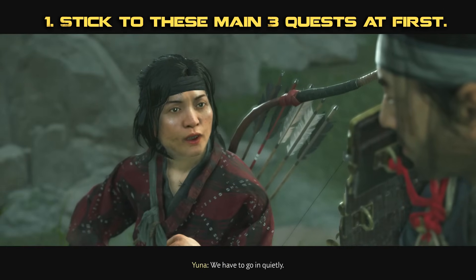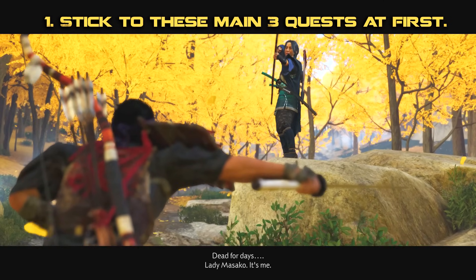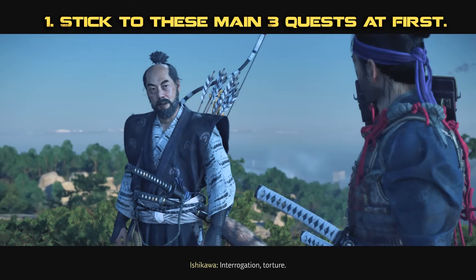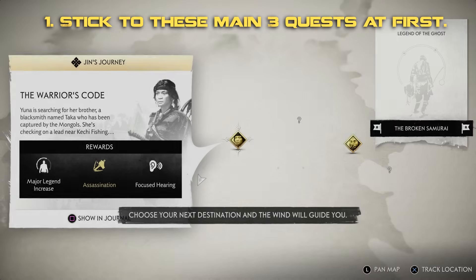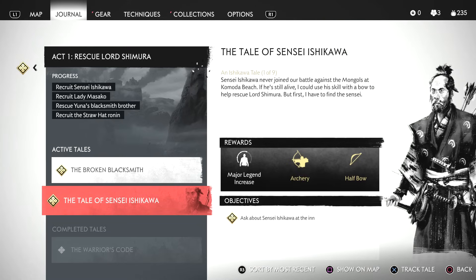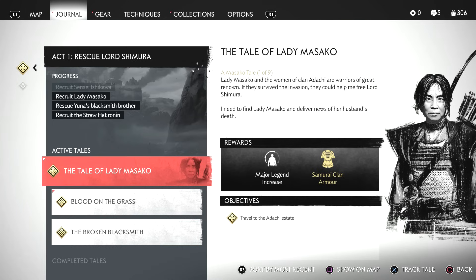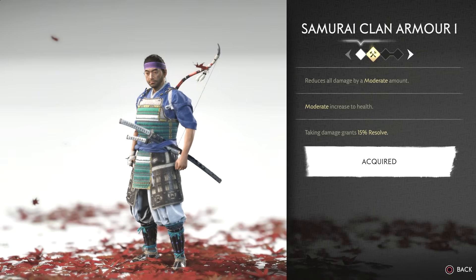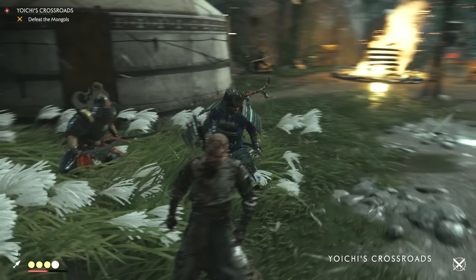Normally in most open world games I'd encourage you to take on side missions to level up at first, but not this game. Stick to these three main missions at the very beginning: the Warrior's Code, because you'll be given the focus ability; the Tale of Sensei Ishikawa, which grants you the bow; and the Tale of Lady Masako, where you'll eventually unlock the clan armor — absolutely essential for early combat.